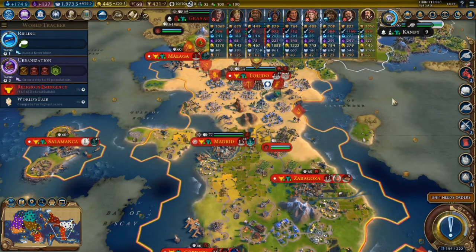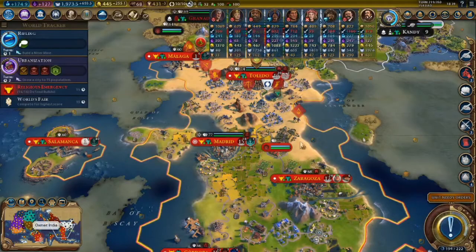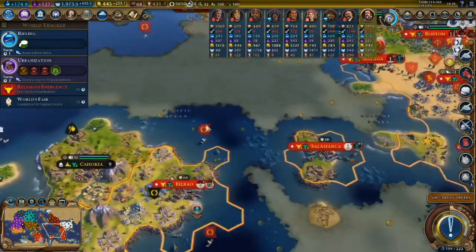So this is my game at the end of it. This is a game on deity level, on a large map, and victory was achieved on turn 219 through a religious victory. Turn 219 on deity level - that's pretty early. That is a testament to how powerful Spain really is. That's pretty much a record for me.